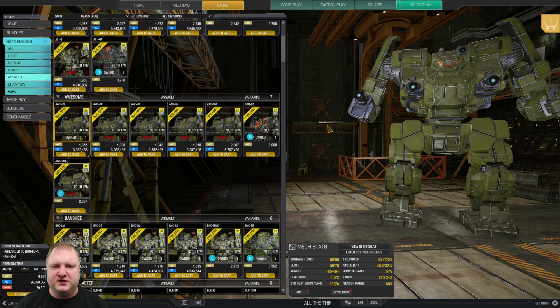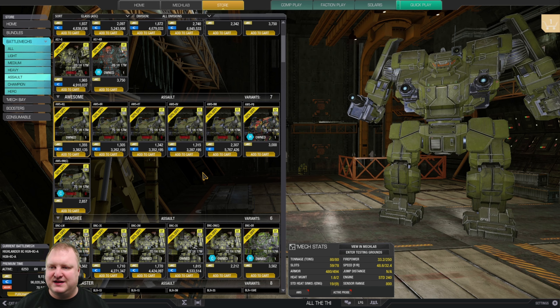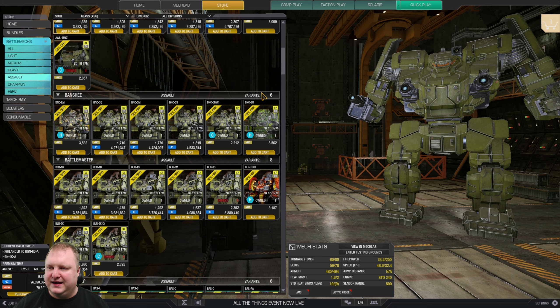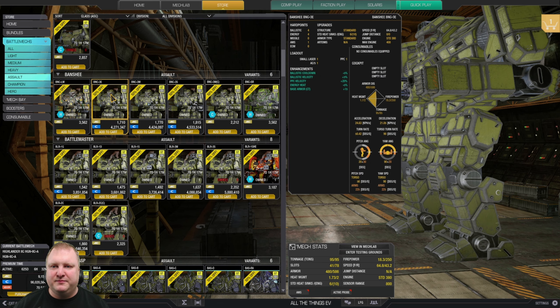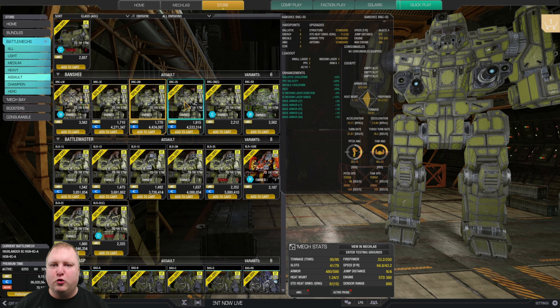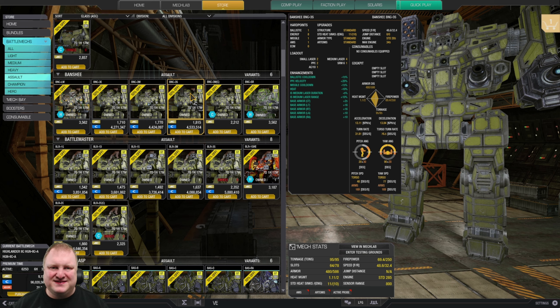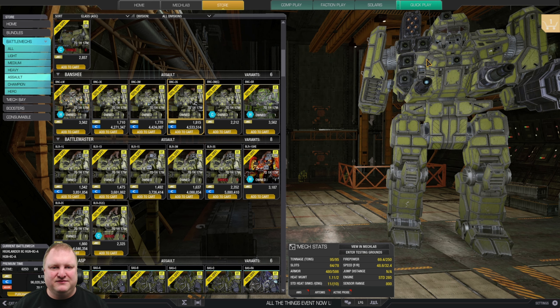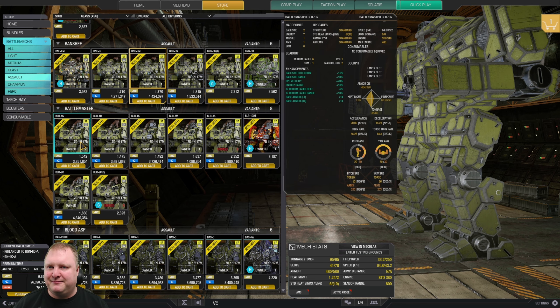Awesomes: not my specialty, but have a look at the 8Q because it can shoot any PPCs in triplets without ghost heat — triple ER PPC, for example, no problem. Banshees: I'd recommend the 3M as a solid Banshee, or the 3S which can run dakka or missiles — something like eight medium lasers and an MRM40 would be possible. Very solid choices.